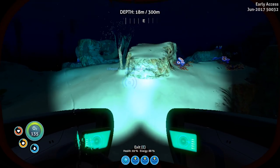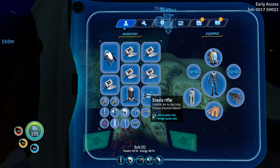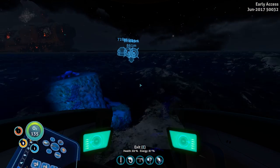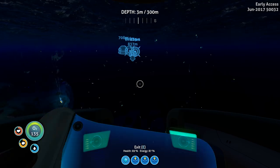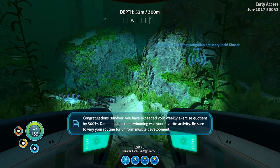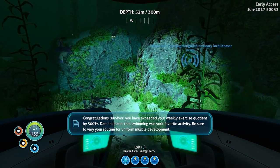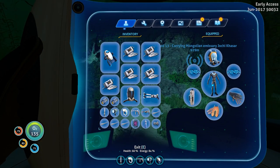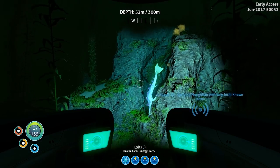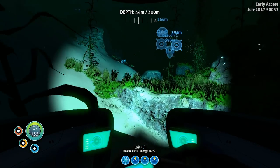Man, this game is beautiful — it really is. I can carry more — need four slots for it. I've got teeth on me — yeah, I do, one. Congratulations survivor, you've exceeded your weekly exercise quota by 500 percent. I got the stalker tooth — I've got four of them — four stalker teeth — so I can make five enamel glass now I think.